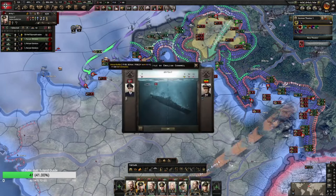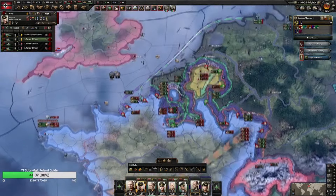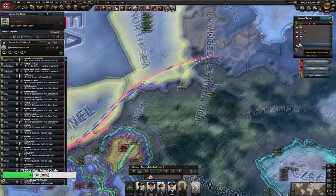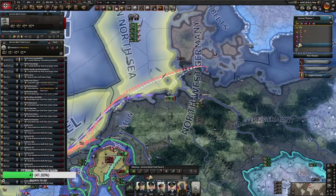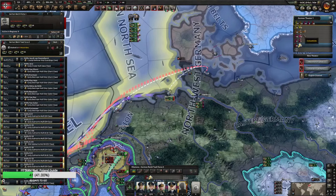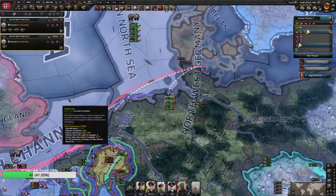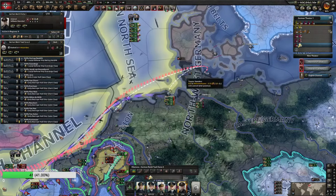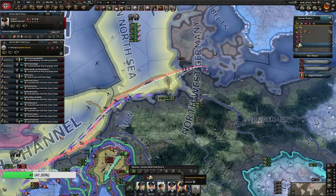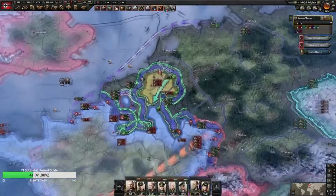These guys are screwed over here. We can actually hold most of the navies. Is this the Dutch navy? That is not an insignificant amount of forces. The Dutch navy is not bad — we're gonna spread out all the navies and have them help with the naval invasion support here. They need to fix that button; I hate how the buttonology of the navy works.